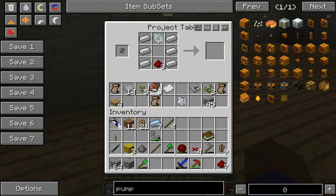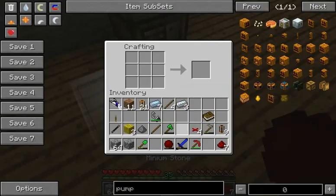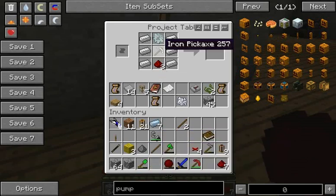And then we just need an iron pick, which I will make right now using my handy dandy minium stone, which I still love. Get me an iron pick, and put him right there, right there, right there. There we go. It's a mining well.